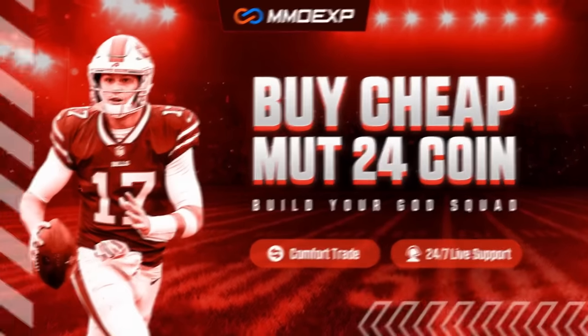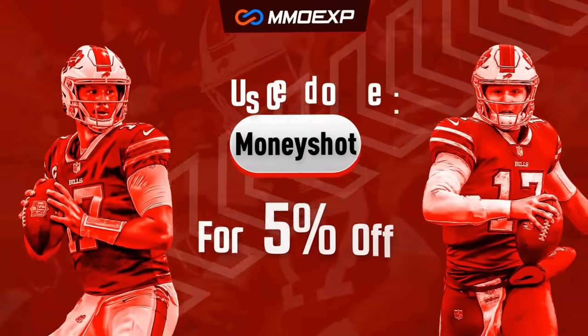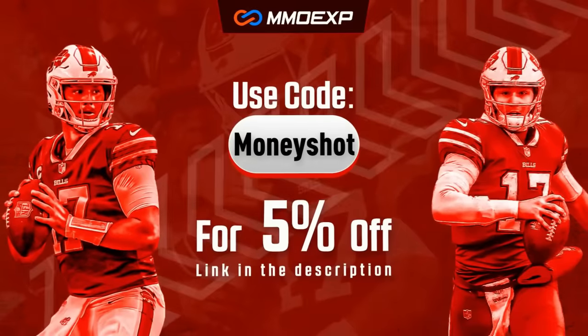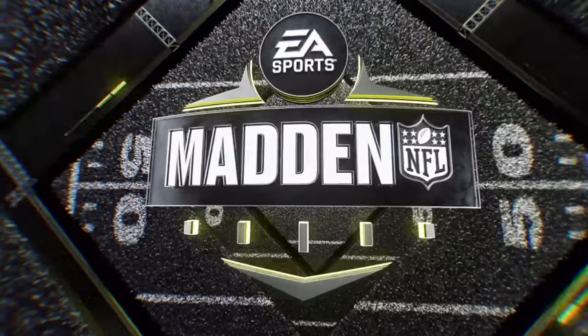For the fastest, cheapest, most reliable coins on the market, check out my coin sponsor mmoxp.com and use discount code 'money shot' to get five percent off your order. Link in the description below.